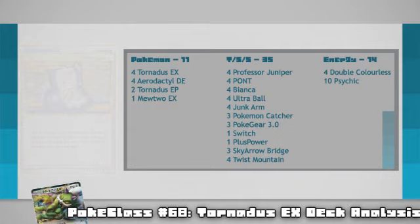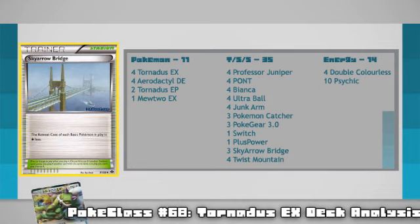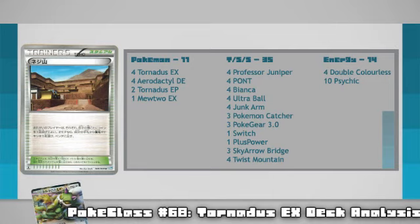Last in the trainer list are your 2 Stadium cards: Sky Arrow Bridge and Twist Mountain, both for different starting situations, but both there for an extra damage output on Tornadus EX. Sky Arrow will give your unwanted starters free retreat so you can hit with Blow Through, and Twist Mountain is there when you have Tornadus ready to go in the active spot and want to up its damage output with your flips — both the only real stadiums that will help you out with that turn 1 attack.